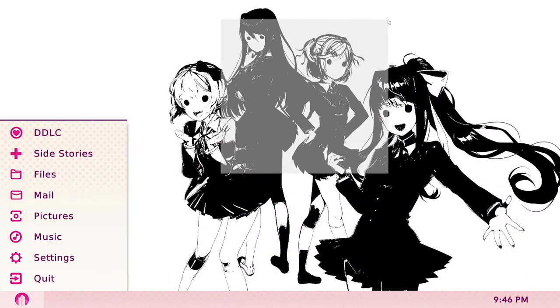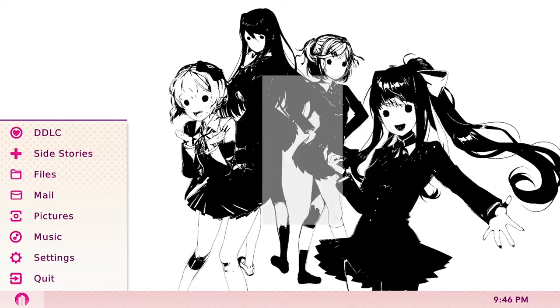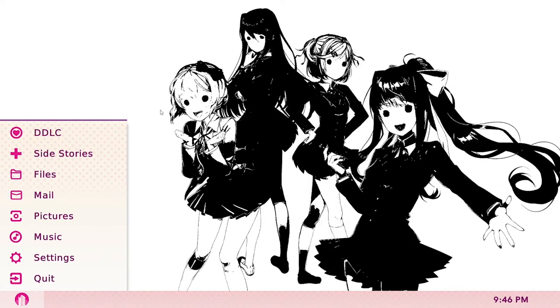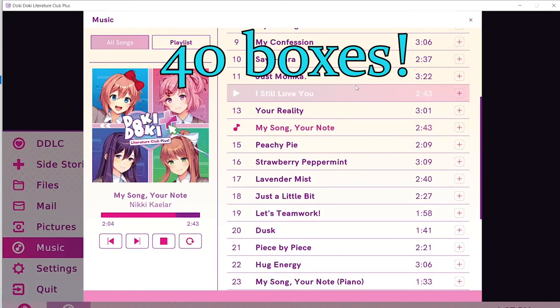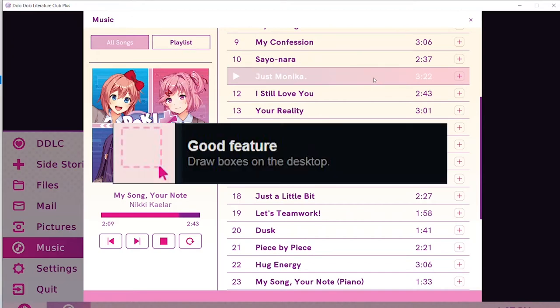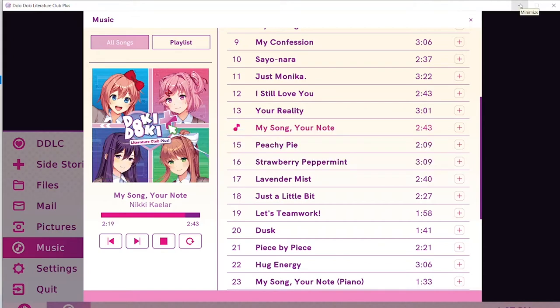These two achievements are very specific but can be done together. On the main menu page of DDLC Plus, you must create boxes of various sizes. By my count, it was 40. Once you draw 40 or more boxes, you will earn the Good Feature achievement. Likewise, if you listen to 20 minutes of music from the DDLC Music Player, you will earn the Buy My Mixtape achievement. Play some music while you draw boxes.